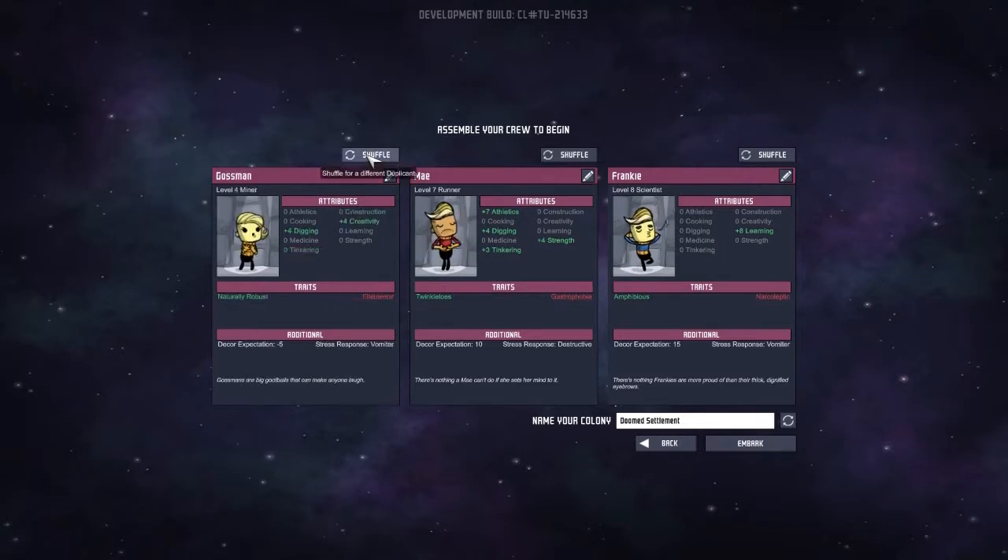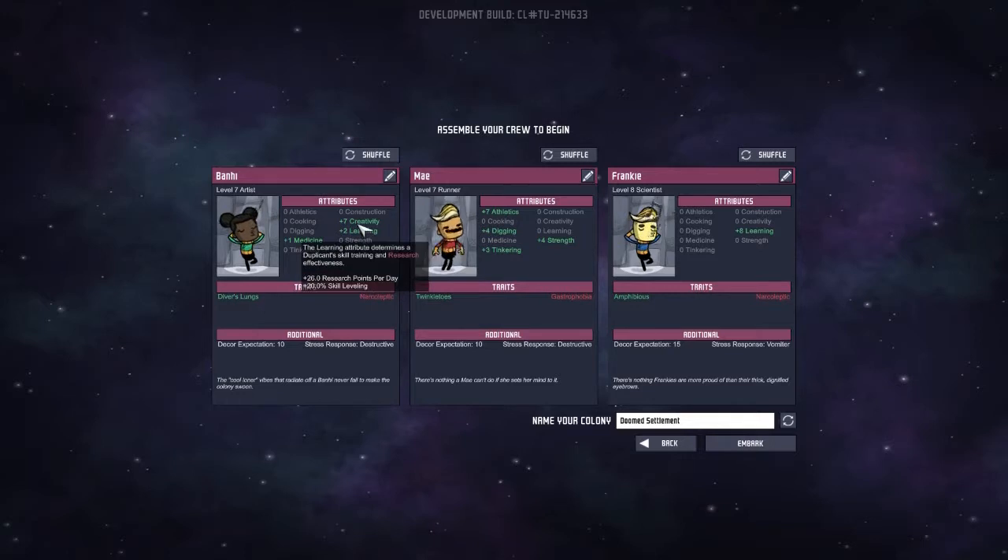So now I'm going to need a creative one — high creative. Gastrophobia is fine, Twinkle Toes is okay. I don't want the duplicant that eats a lot of food. I need a creative one. High creative but bottomless — no. Give me high creative with not so bad negatives. There we go, perfect. Even better — we have diverse lungs, high creativity. We have a researcher, and we have the grunt. So we're good.